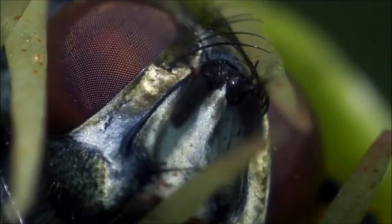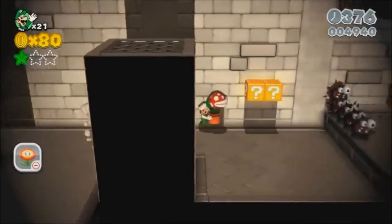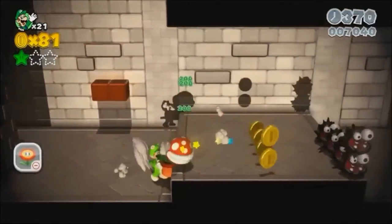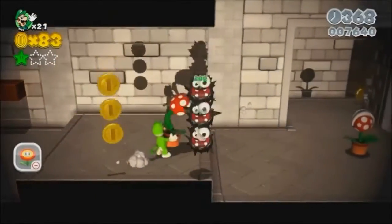Venus flytraps have hair-like protrusions that act like cell bars to prevent unfortunate prey from escaping. Similarly, the piranha plant has teeth to grip and hold flesh inside the mouth of the predator.